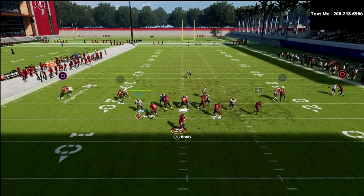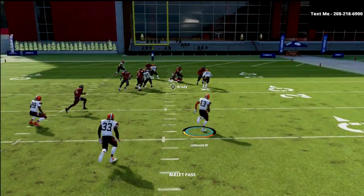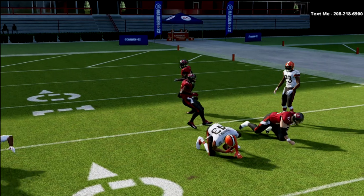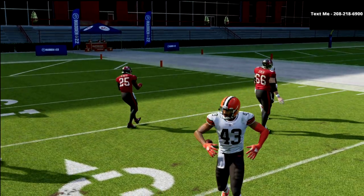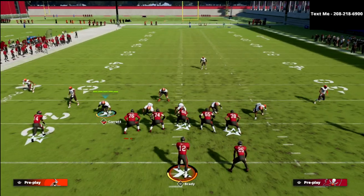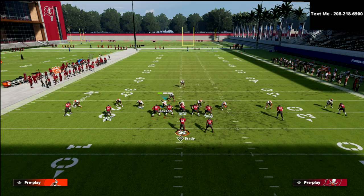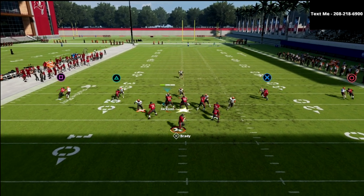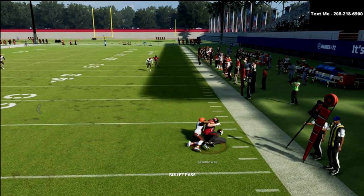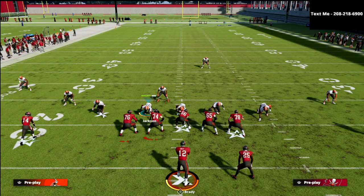Now he's got to get off a jam, and look at that coverage — completely different. You're going to get picks after picks because people are just going to throw the slant or chuck the in-route. Another popular thing people like to do out of spread to beat man-to-man is little zigs to the slot. Those are going to have a tough time beating this. You might get me for a couple every now and then, but I'll pick off a couple too.